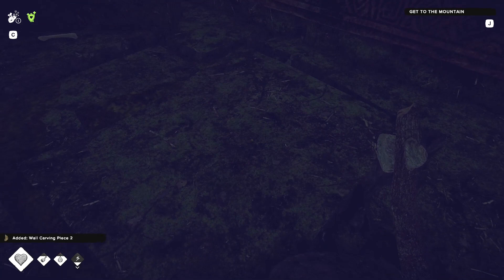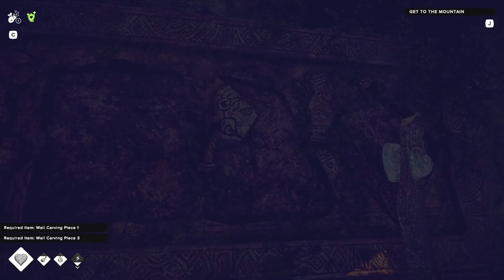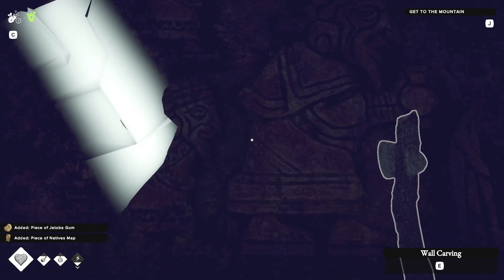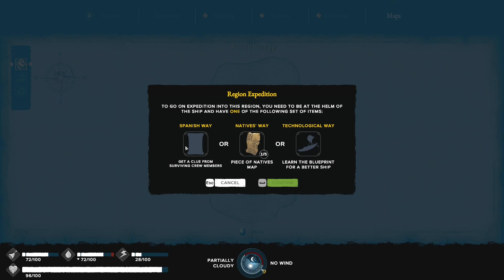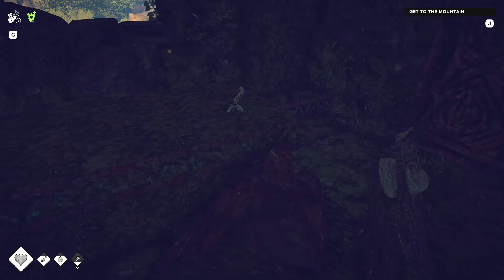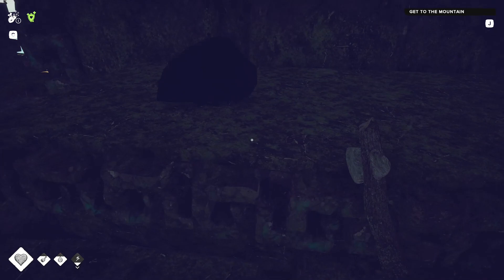There are some stone carvings — this one is missing two more. We need two more carvings. There are bones and rare resources here — obsidian. A piece of the natives' map: learned a new way to open up the next region. To reach the next region we need either the Spanish way, the technological way, or the natives' way — which we seem to have. We just need a boat. There are some rare and useful materials in here, like obsidian. This place is basically safe.